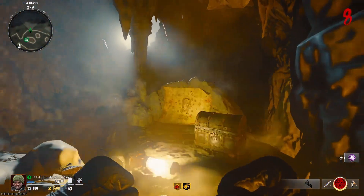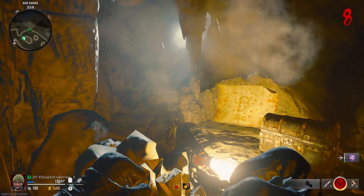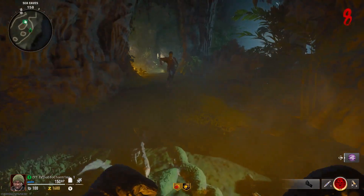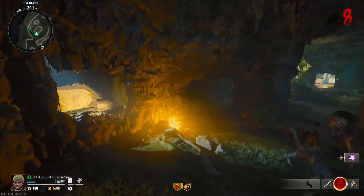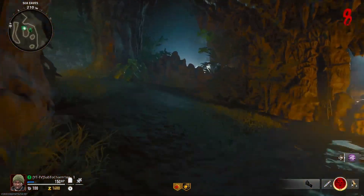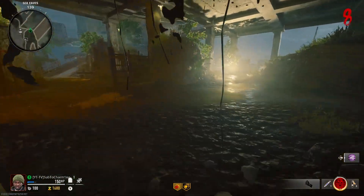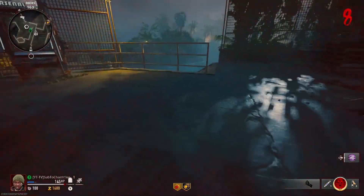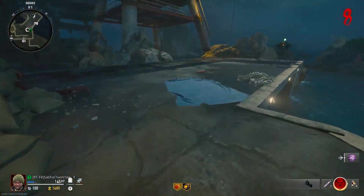This is the skeleton that gave us the directions. Press Square — it's not going to give you a prompt, but press Square, X, or whatever your interact button is. You can stay here and listen to him talk; it's really cool lore. After he finishes talking, he's going to give you three other locations.